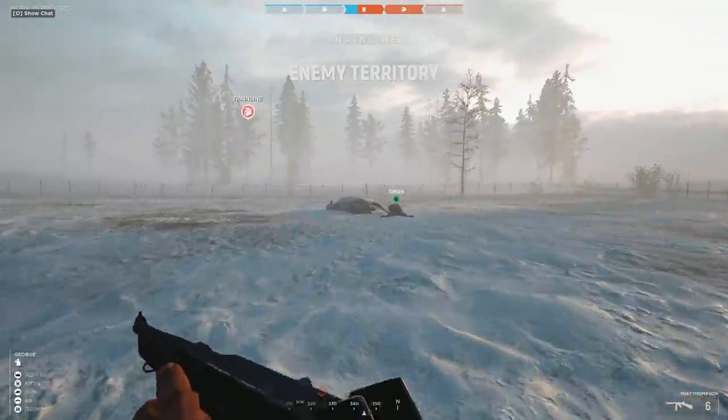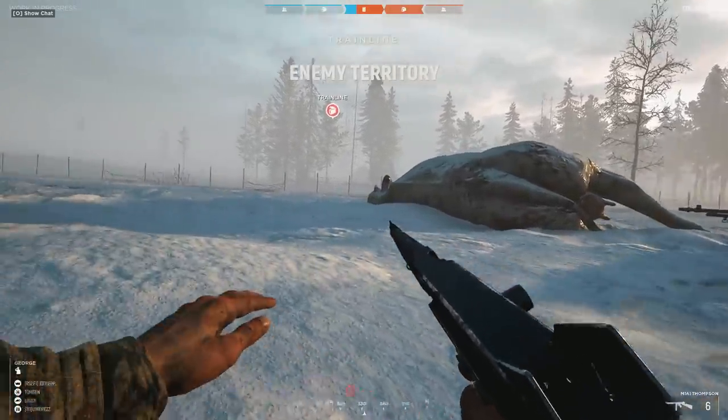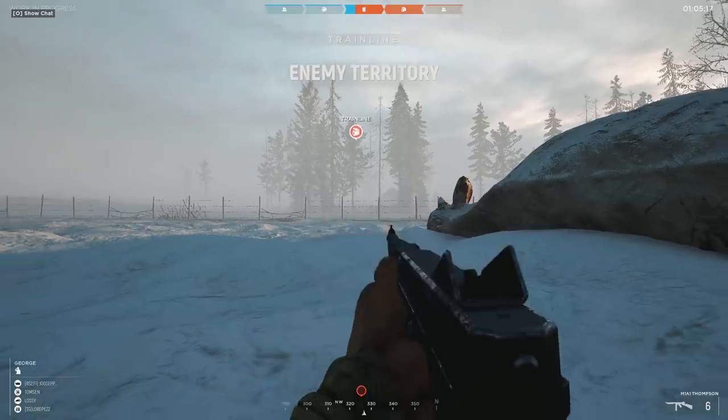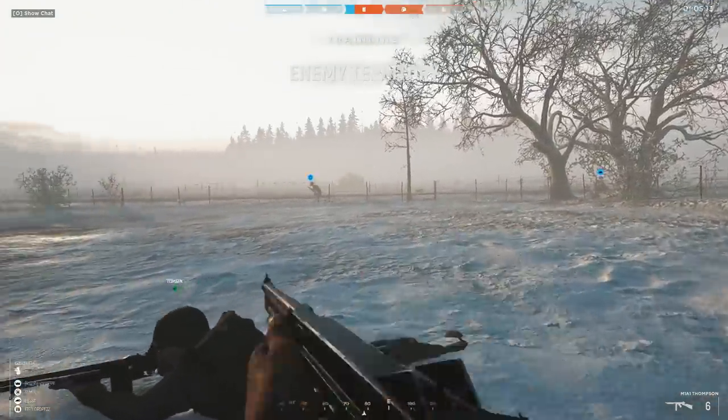Up top you'll notice a few stats bars. These represent one of Hell Let Loose's biggest selling points, something that really drives home the realism of this game. It's all about the team's resources. There are three main ones: munitions, manpower, and fuel.